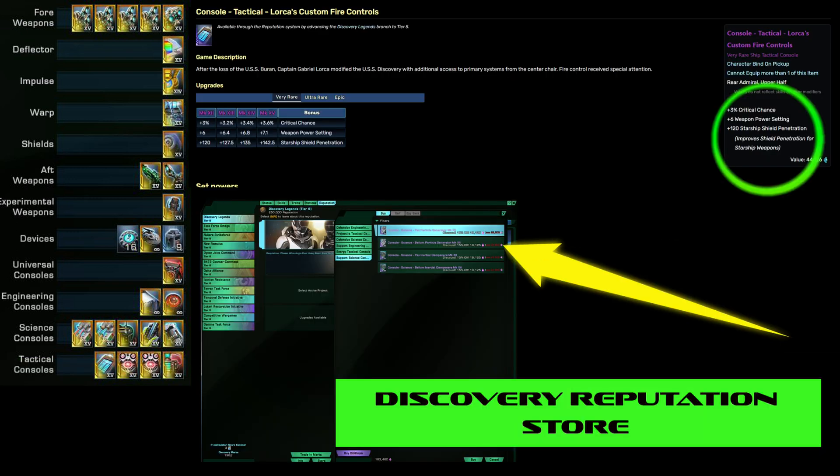I have two nurses for hull regeneration and a beam overload officer. This is my skill tree, optimized for DOT damage and exotic. My secondary specialization is Temporal for the Entropic Rider, and my primary is Intelligence Officer.